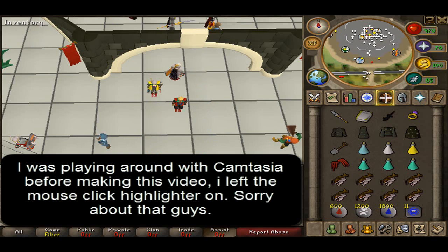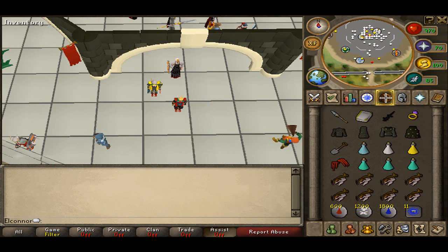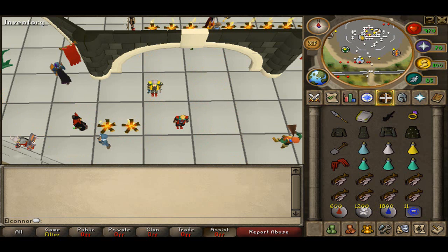Hey guys, Alcon here. This is going to be a Barrows guide, filled with all the information you'll need to know about Barrows. The method I'll be using involves Ancient Magics. If you haven't done the quest Desert Treasure, I do apologise this video won't really help much — though it will help with knowing which brothers are which and how to get there. I will be doing other methods of killing Barrows in the future.